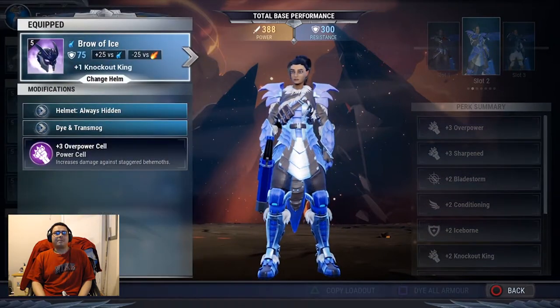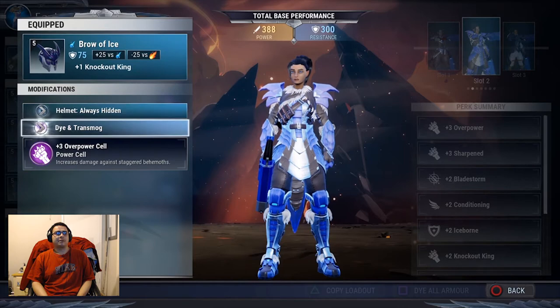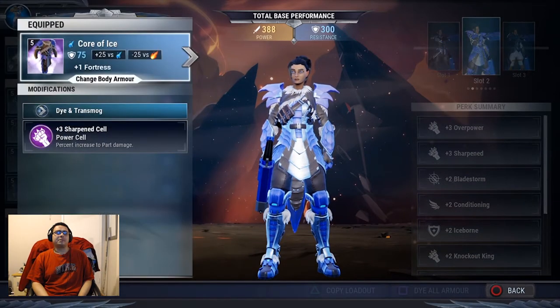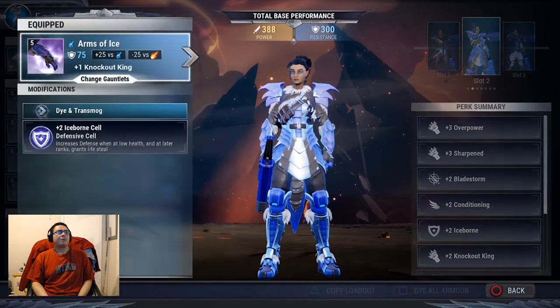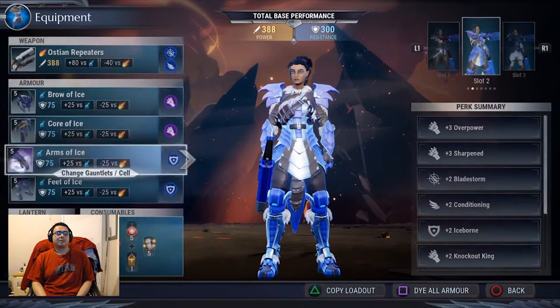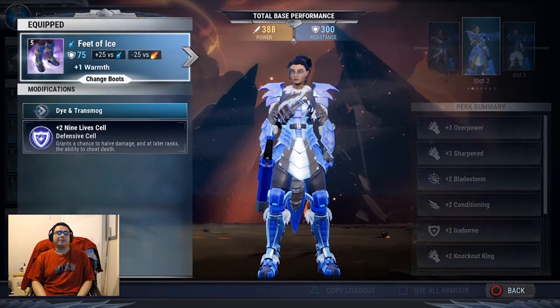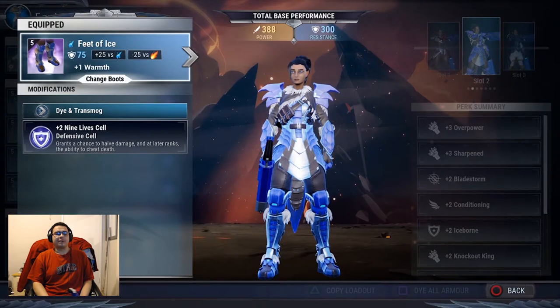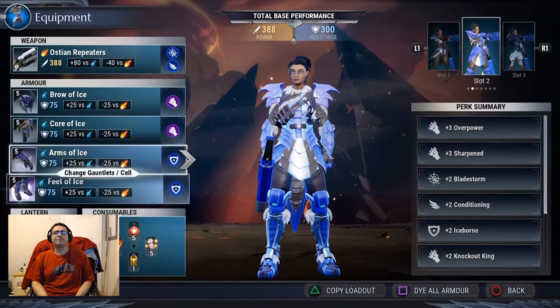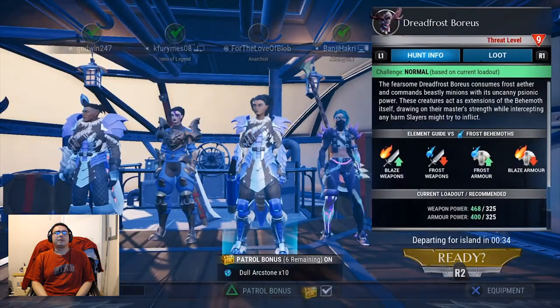My Helm — I have the Pangar armor set on. I have the plus three Overpower cell on it. On my chest I got a plus three Sharpen cell. My arms, I've got an Iceborne cell, which is pretty handy. Nine lives actually comes in pretty clutch sometimes with having the damage. That's one of the ones I do want to get upgraded. And I am good to go.